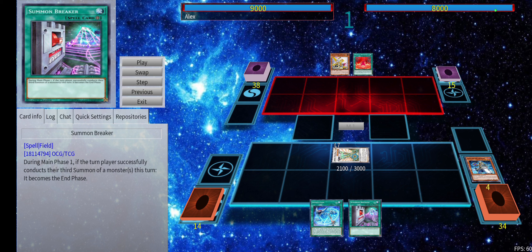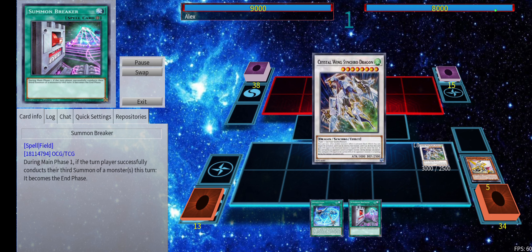I want to show something different — you can add Summon Breaker, which is more or less Summon Limit but in field spell form. This card says during Main Phase 1, if the current player successfully conducts their third summon of a monster this turn, it becomes the end phase of the turn — it just immediately snaps into end phase. This is a cool tech; you don't necessarily have to play this as a main card, but it's definitely worth a slot in the side if you can search it.